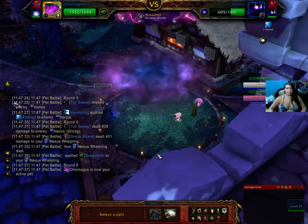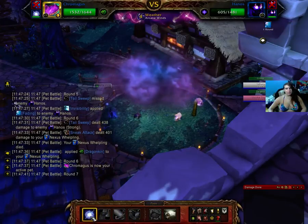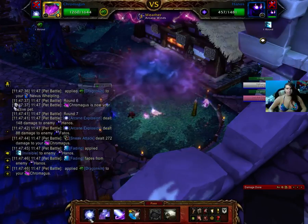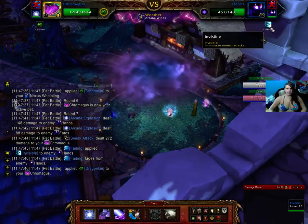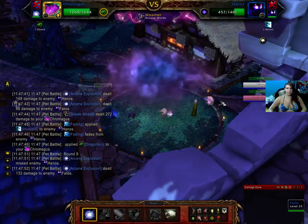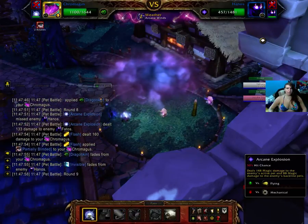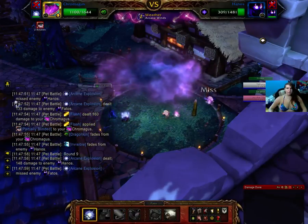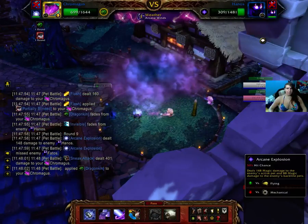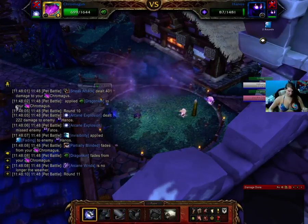We die — that's okay. Bring out Chrom and Arcane Explosion. He is now invisible, so it's kind of pointless to do anything, but we're going to do it anyways because the back pet will still get hit. Let's just finish him off, because I want to save Surge of Power for the last pet. One more and this one will be dead.